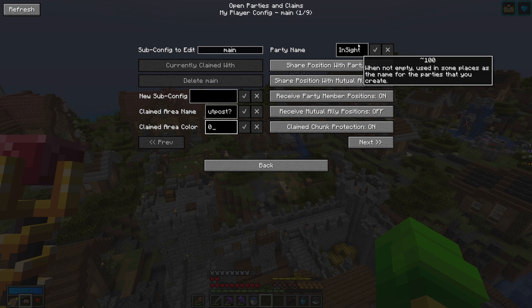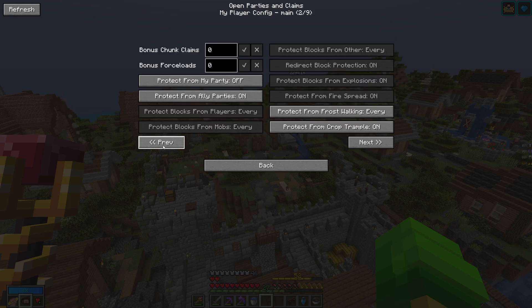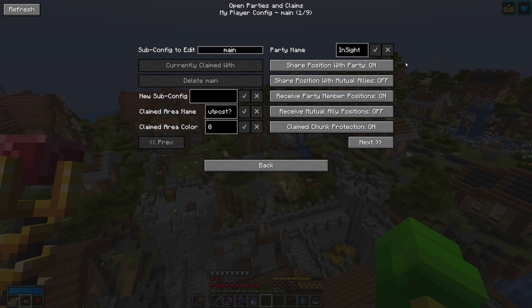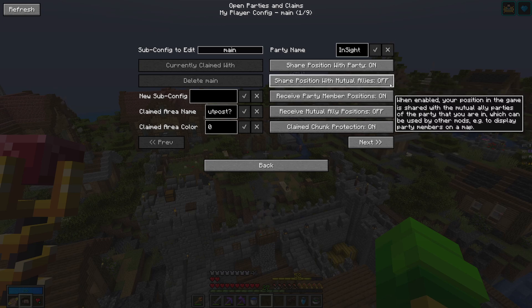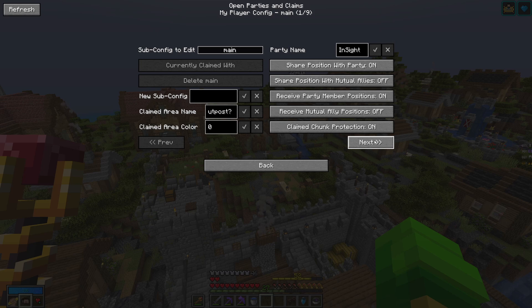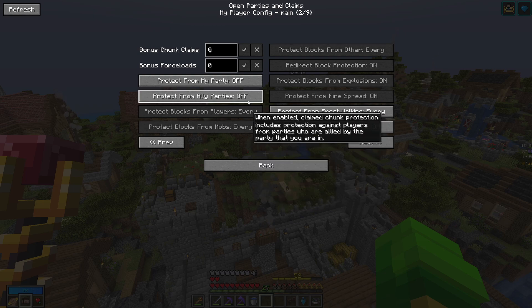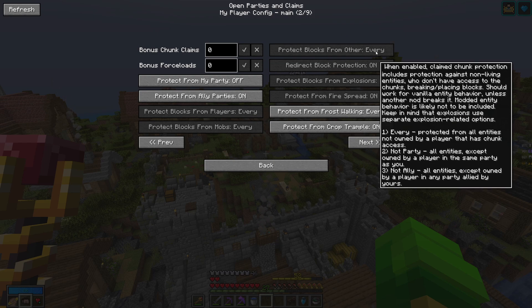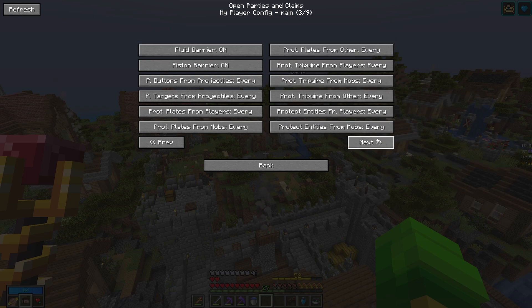And then there is the party name, which we'll come back to in just a second, and then a whole lot of settings. You don't need to change most of them — the default config is fine. But one thing I would change is: if you have allies, you can enable them to see you on the map or to break blocks in your chunks. As you can see here, 'Protect from allied parties' is on. If you turn it off and you have allied parties — players that are not with you in a team but you're friends with — they can break blocks in your claims. There are a whole lot of settings for each thing the mod saves your chunks from.